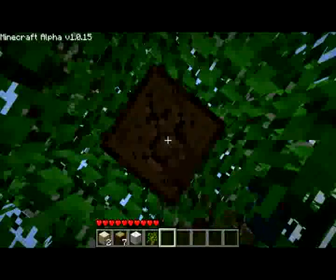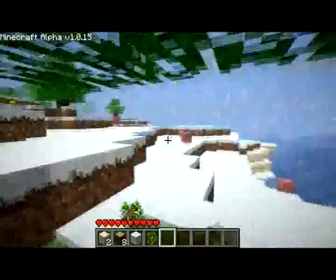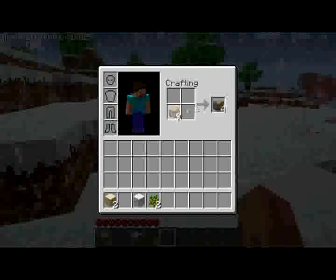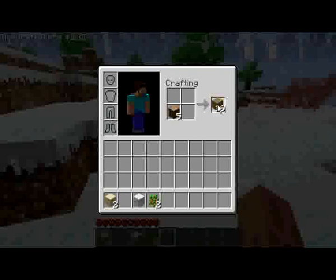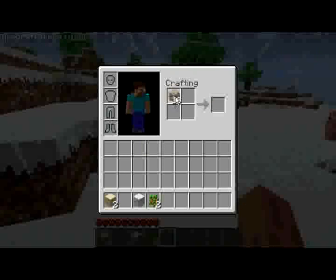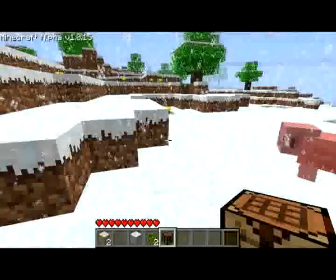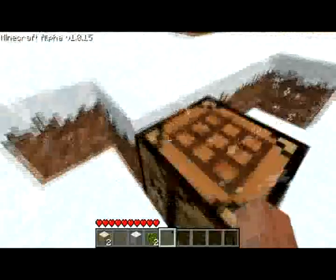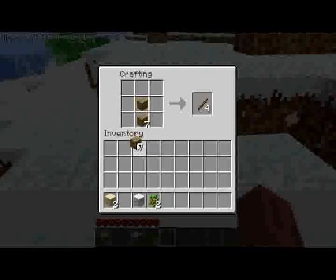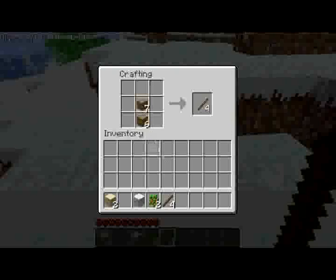We've finished collecting here. We've got all our wood and we can craft. We take pure wood and turn it into wooden blocks. We want it all to be wooden blocks, and then we can make a crafting table, which we can place anywhere in the world. We can then use it to make sticks.